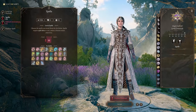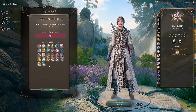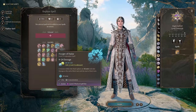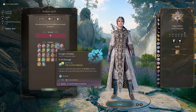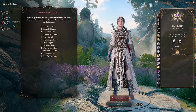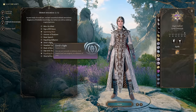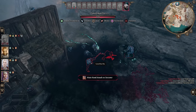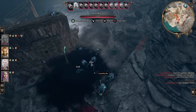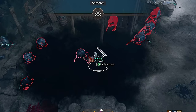At level 5, you'll get access to new powerful spells. Choose Fireball and replace Misty Step with Hunger of Hadar. Both are powerful spells and Misty Step can be found on a lot of equipment, so it is no longer needed. You'll also get another Eldritch Invocation — choose Devil's Sight. This makes Darkness much more powerful, allowing you to see through it while your enemies cannot, giving your enemies disadvantage when they attack you and simultaneously giving you advantage when you attack them.